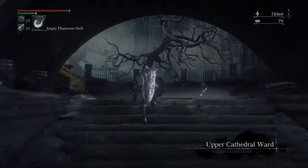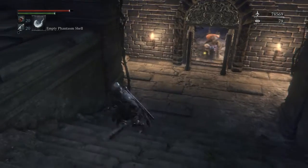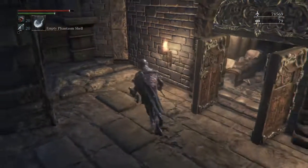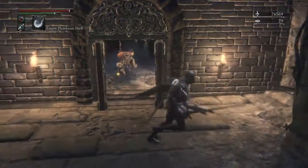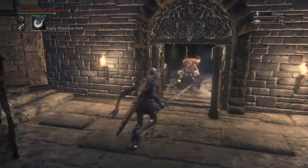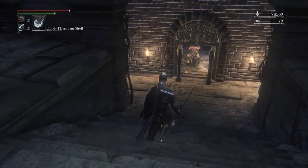Here you go — this is the door you'll want to go through to get past the Upper Cathedral Ward. Remember, this door will not be open or unlockable until you get the key from another area. I will discuss that key in another video, but be warned: don't come up here unless you're willing to face the enemies to go all the way back down.